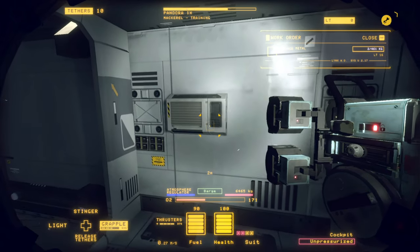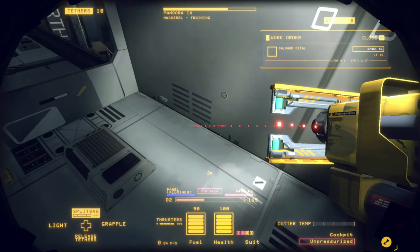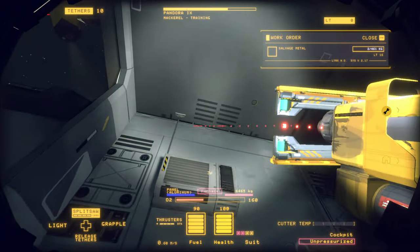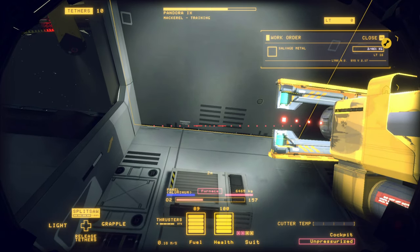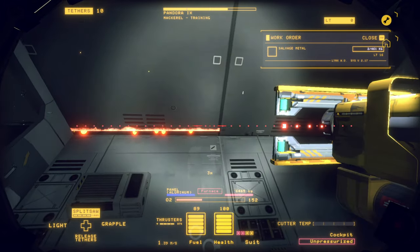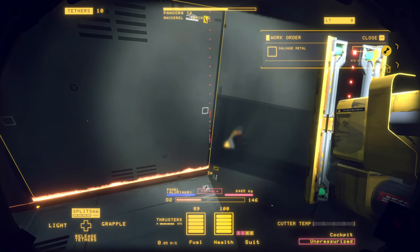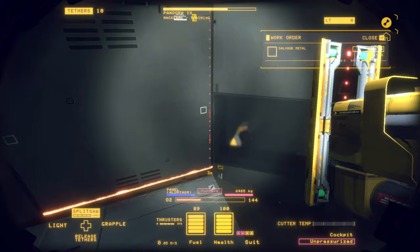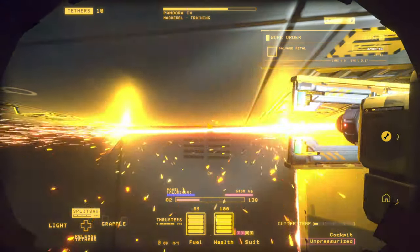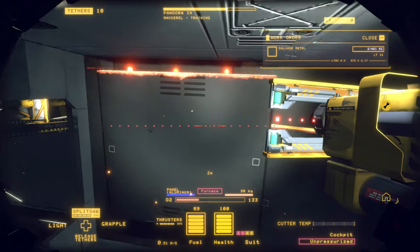These don't really want to let go, and we can't cut these. Actually, we can cut these — let's try that. The other ones are all reinforced. We'll try to make a few cuts and see what we can get here. Maybe we can get this panel doing something. We got one to break away — there's two.